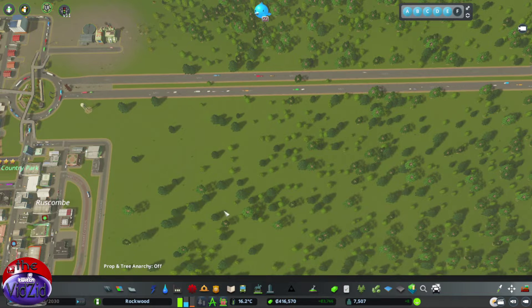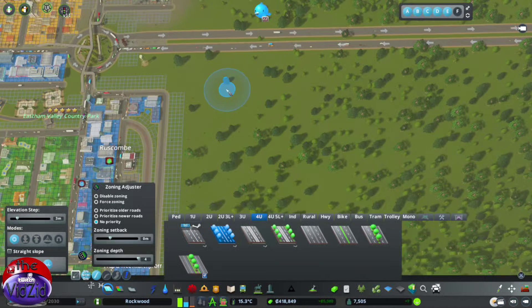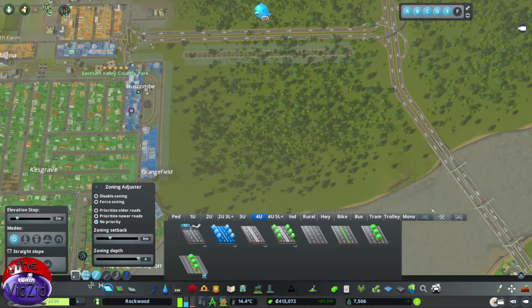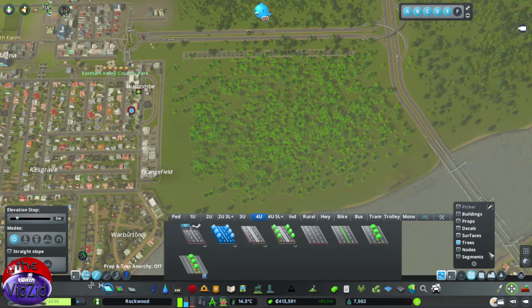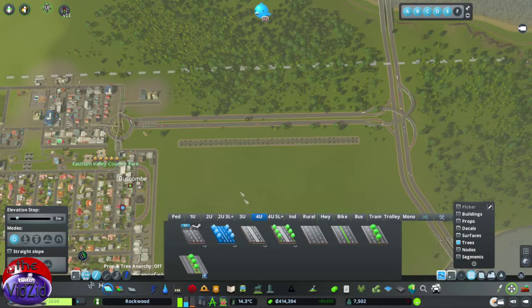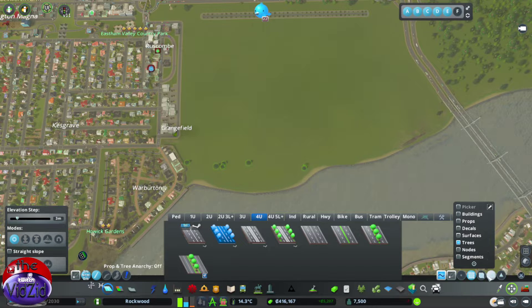Let's start with a main road around the outside - a nice four-lane road - and we will just go round the outside and go from there. We are going to go back to the old-fashioned way of doing it, get the Move It mod out. Get the tree brush and delete the blooming lot of them - well, all the ones except the ones that are actually on the road. We are going to put a road there and we know the trees are going to get in the way of the road, so let's get shot of all of the trees.